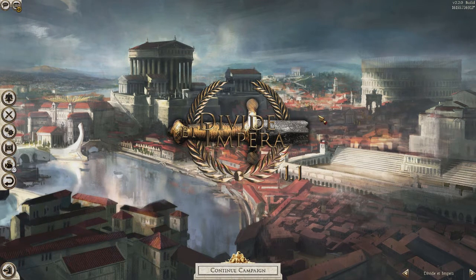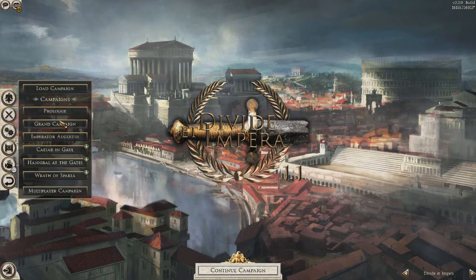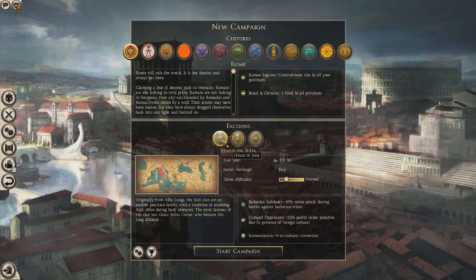Let's get right into it. We're going to do a grand campaign playing as the House of Julia on Hard difficulty. I'm not going to do Very Hard because I'm not very good at this game and I think that would just be too much right now. Hard should be quite the challenge itself. So let's start the campaign.